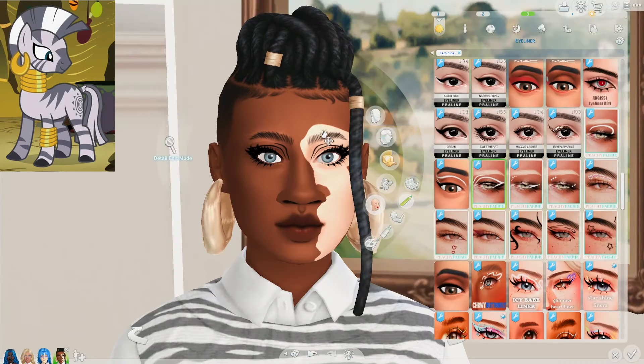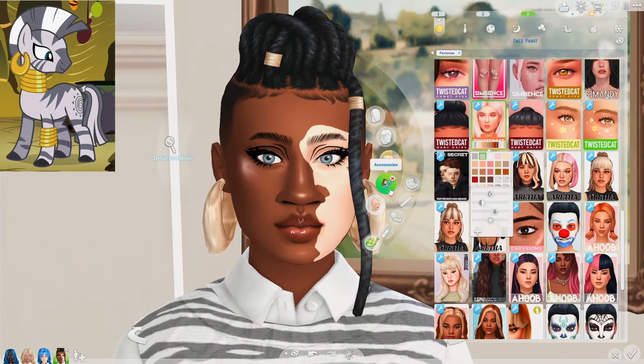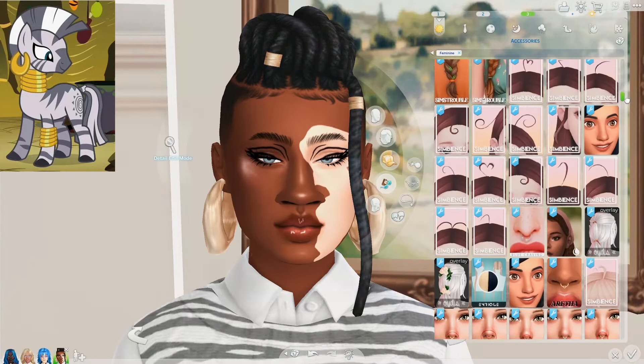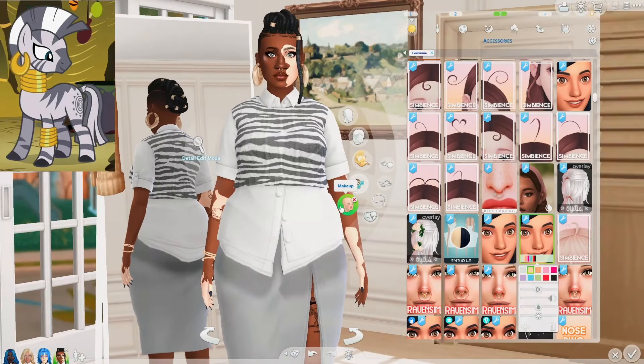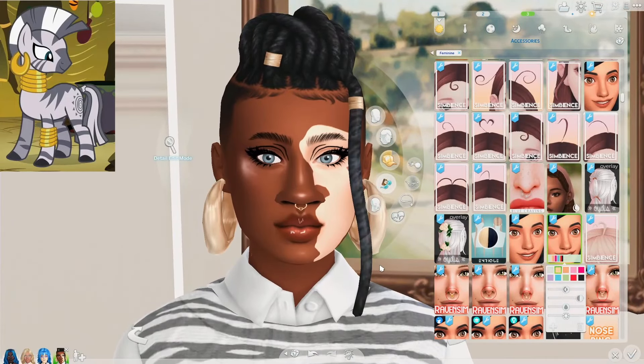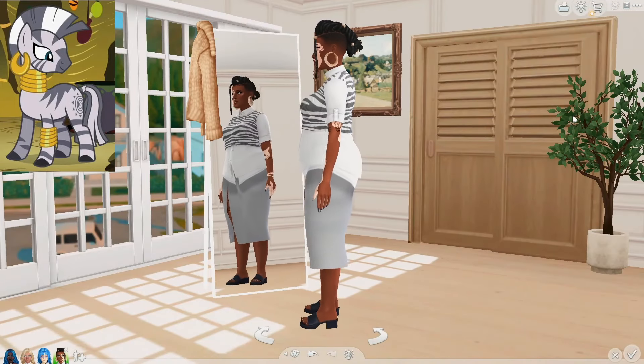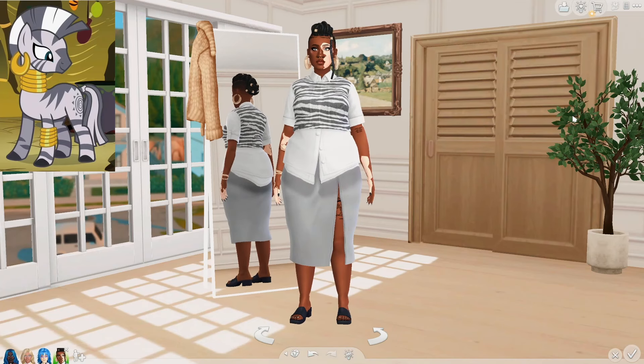Just like with Derpy, I wanted to give her some graphic eyeliner. Maybe what we can do is also give her some sort of septum ring — that one, for example, is really cute. It has a little heart on it. That is it for our Zecora sim. She was so fun to make and I really like how different she is from the other characters in the show.